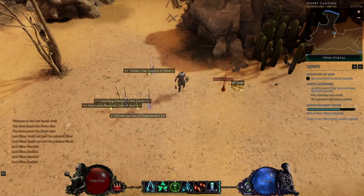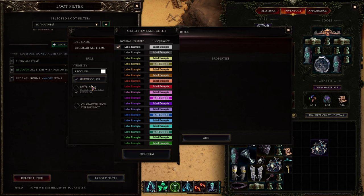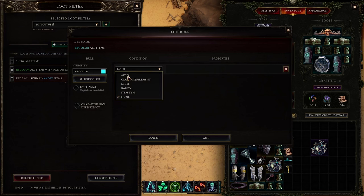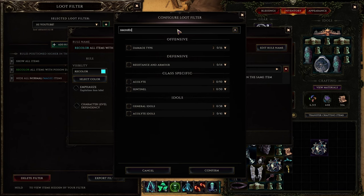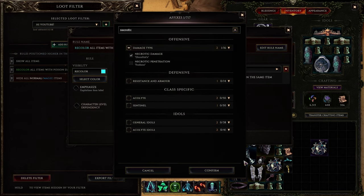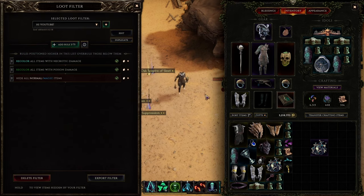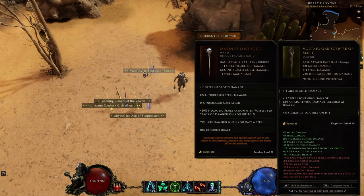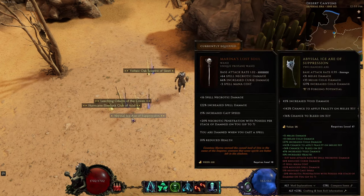We can go back to the ground and see nothing is recolored, so we know none of these have poison damage on them. For necrotic damage: go to add rule, go to recolor, go to teal, go to add condition affix, type in necrotic damage — it's right there, confirm. Now every item with a necrotic damage affix will show up as teal. Going back to the ground, none of these items have been recolored, so none of them have either poison or necrotic damage on them.